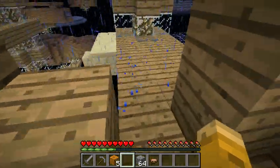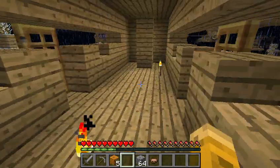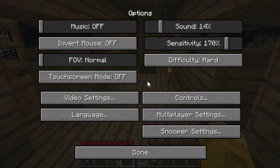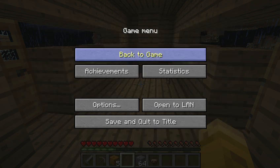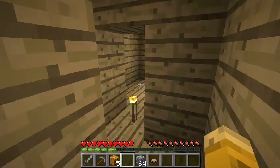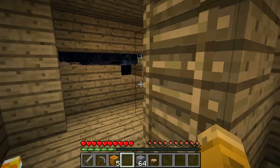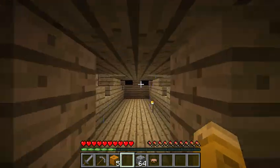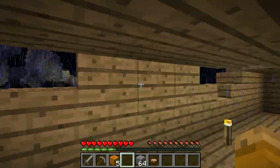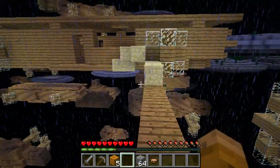Rain. Options — video settings — particles — minimal. There you go. No more rain sound. Where's the ladder up? Is it in this room? There it is. This way there's nothing. This way — ah, this is where we need to go.